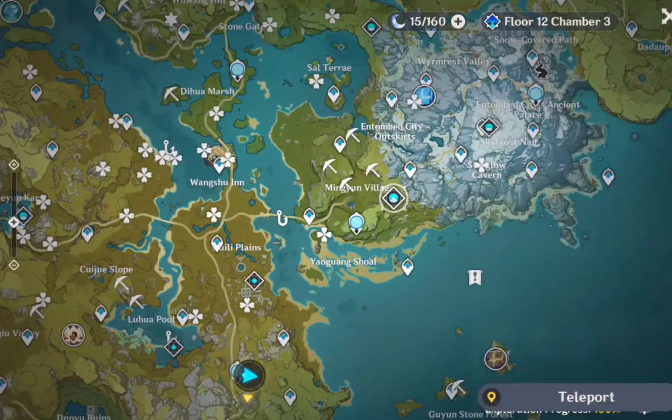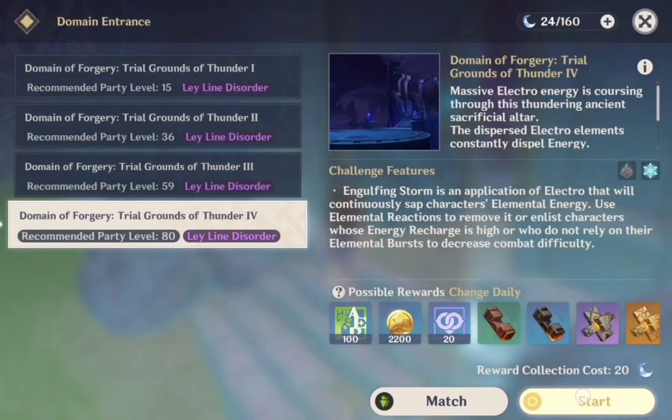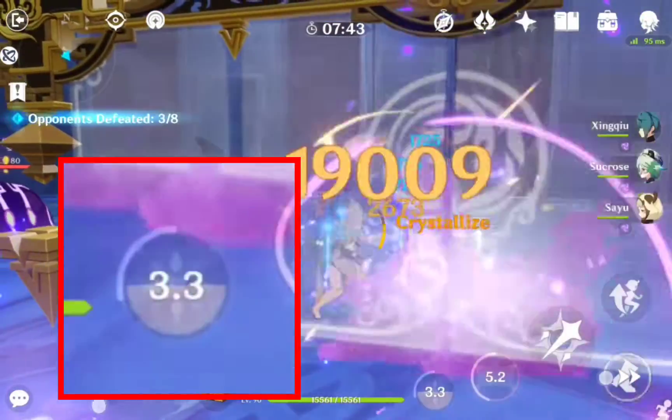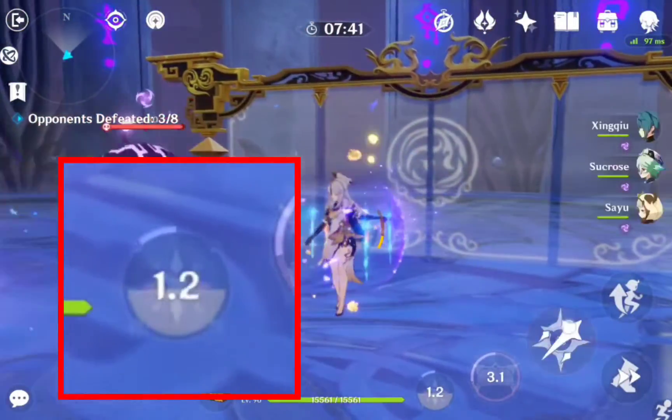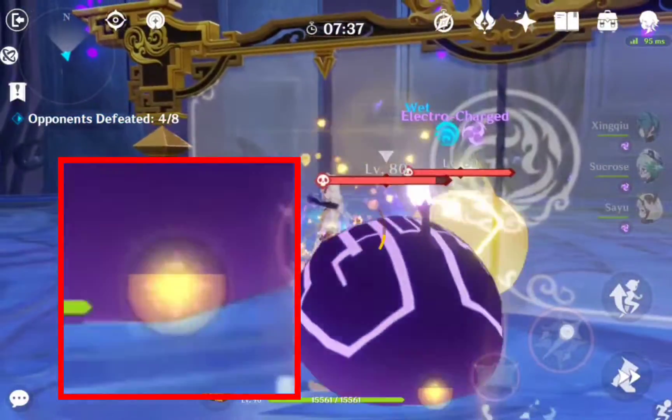We'll start things off with the Hidden Palace of Lianxian formula. This domain has Electro enemies, so I wouldn't recommend bringing any Electro characters, and the Leyline Disorder makes it harder to use burst supports. That being said, it's hard not to bring any of my favorite burst supports, so I'm just gonna ignore that.